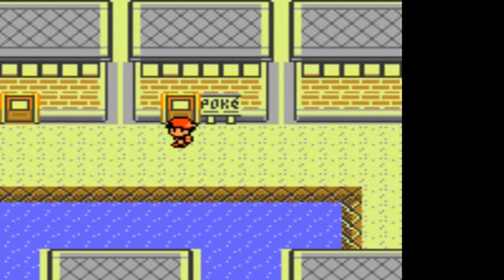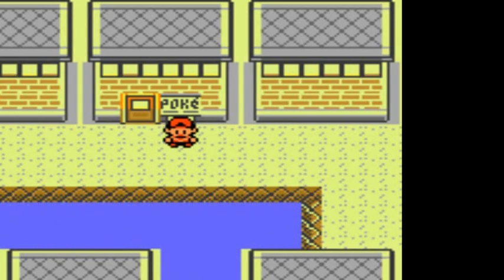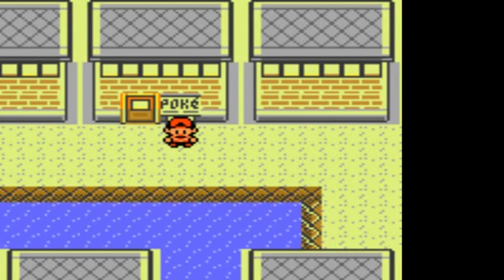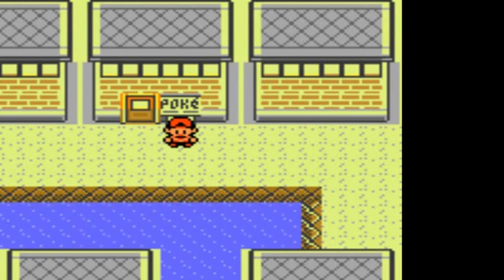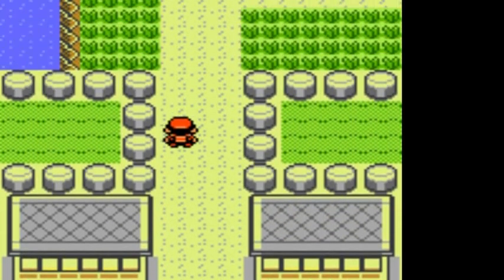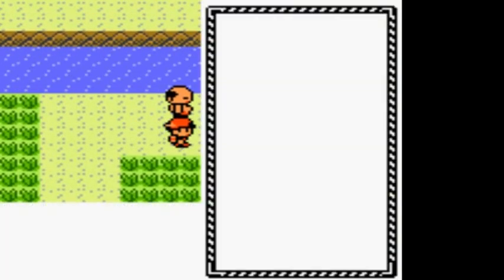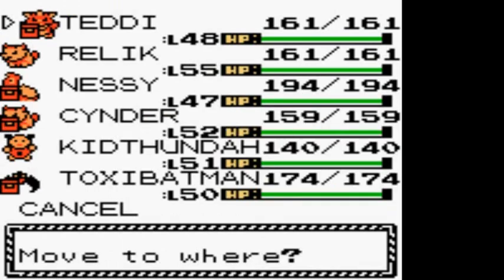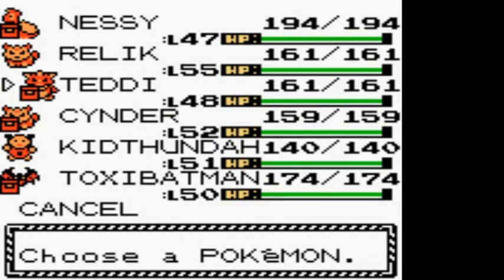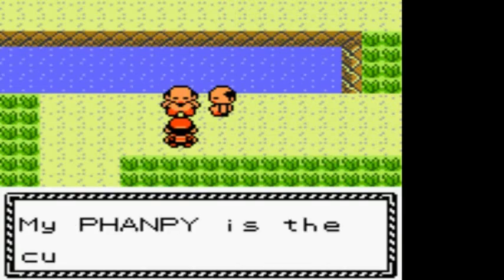So now the question is where do we go next? We could go east but unfortunately there's a big fat Snorlax just blocking the way, so we have to go north to Saffron City. That's exactly what we're going to do - we're at Route 6, and I'm going to switch it up to Nessie because he didn't get any battles in the last episode.